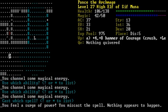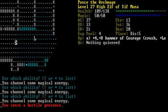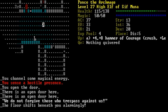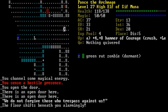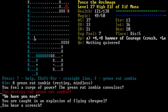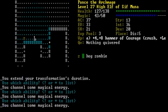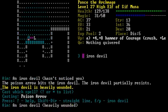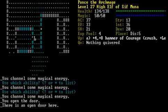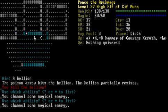There's a fiend that likes to spit hellfire — pretty annoying. Still no staircase. Nice hellion, though. There's an up staircase, that's handy.